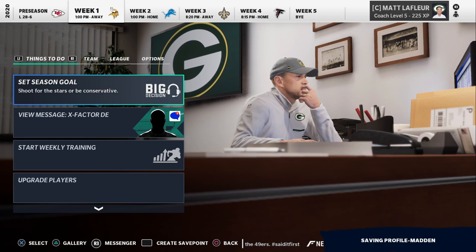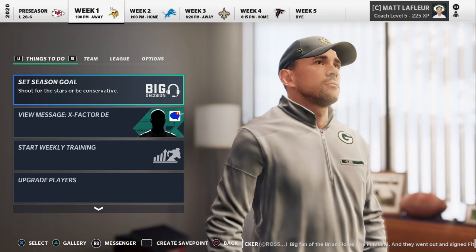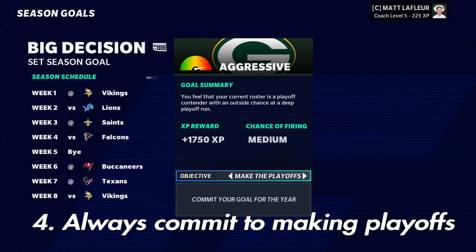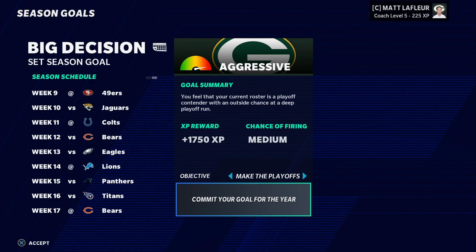Number four is your season goal, and this needs another setting to go with it: in your league settings, turn on 'allow user coaches to be fired.' For this tip, you are always going to set your season goal to 'commit to the playoffs,' no matter who you use or what your team is. This creates more of a risk factor when you play — you could get fired and have to relocate to a different team, which adds a whole other level of intricacy.